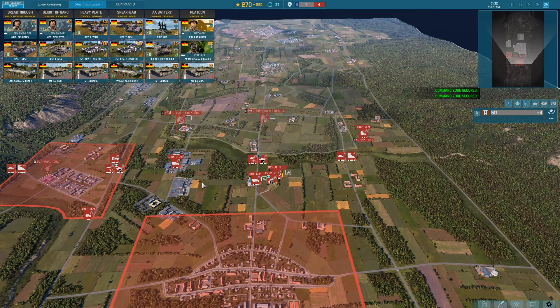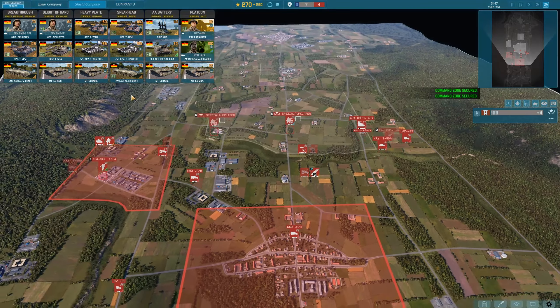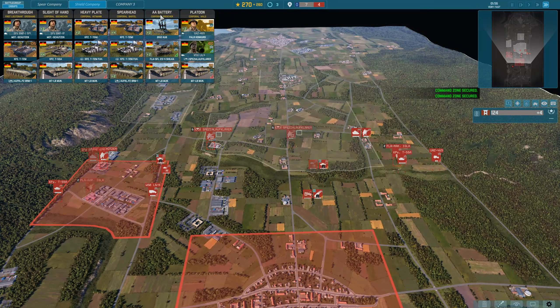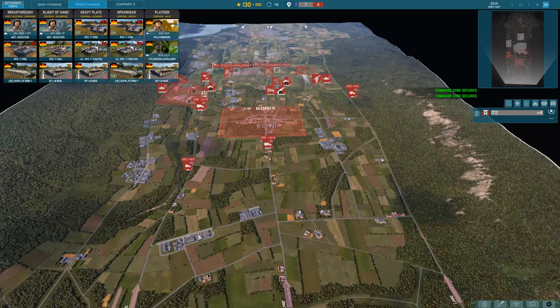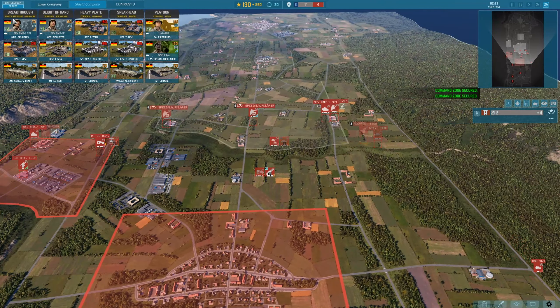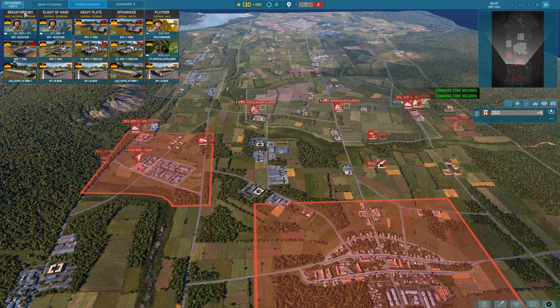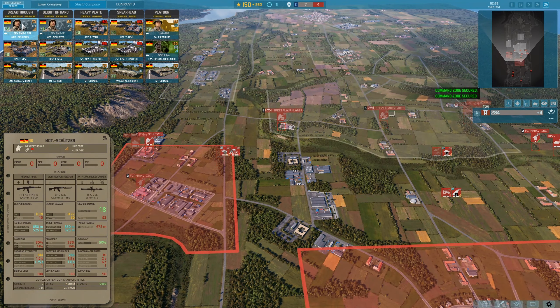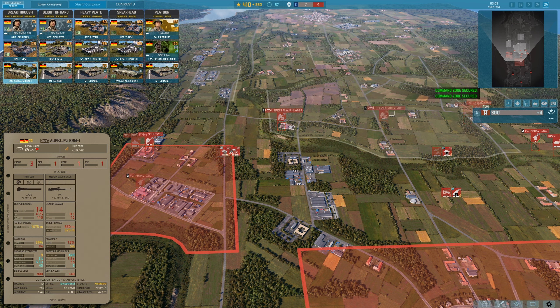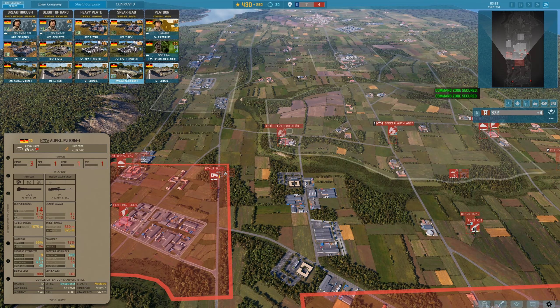Speaking of reinforcements, we have a Shield Company — defensive forces to buff up our front line. Do we lack AA? We just click the AA battery and put it down on the map, and these units spawn in and move to the destination. If we want to perform a breakthrough and push hard on a flank, we have pre-grouped complements: two Machutzen teams, two T-72Ms, and a Recon BMP; or a Spearhead that costs more points, with four T-72s, a Command T-72, and two BMP Recons.